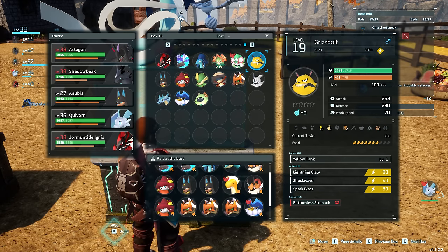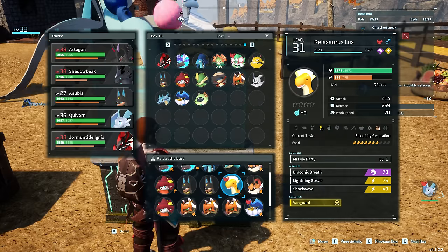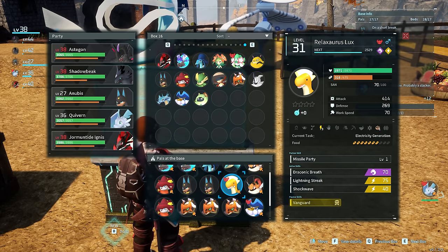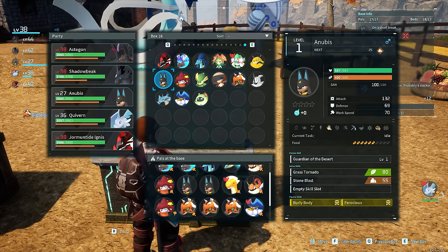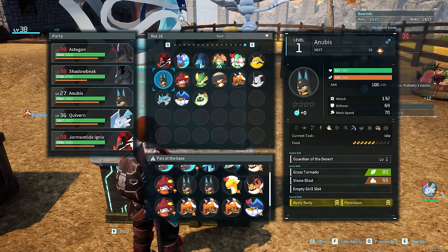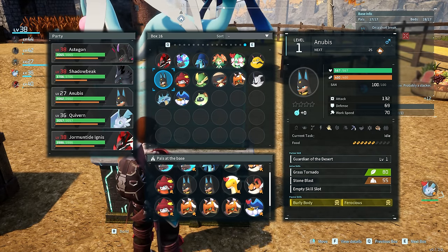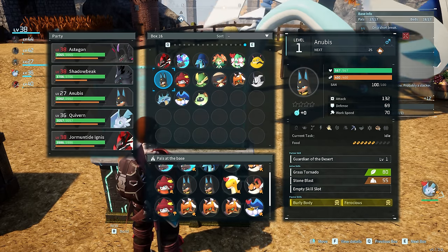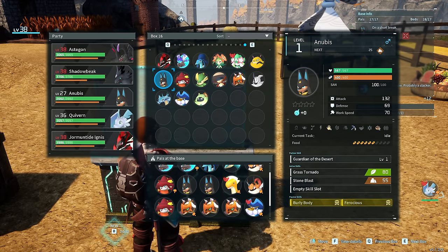Moving on to Electric — Grisbolt is tier 3 Electric. We can get him very early, kind of right around level 20. We also have Relaxasaurus Lux, which is another option, but he is all the way up in the 30s. Now moving on to Handicraft, we have the god himself: Anubis. Anubis is pretty hard to get on the map, but we can get him via an egg very, very early on. He is an absolute beast — 4 Handicraft, 3 Mining, 2 in transportation.